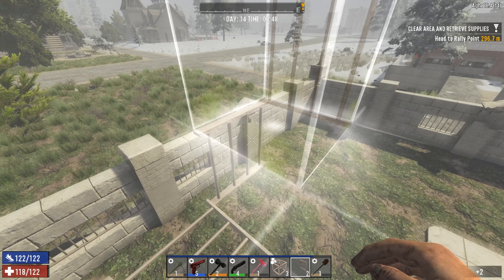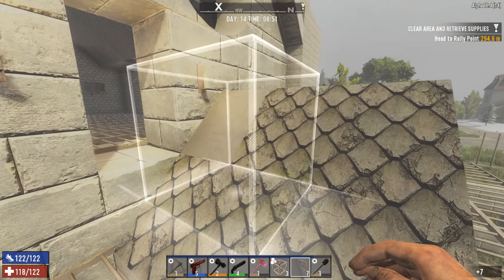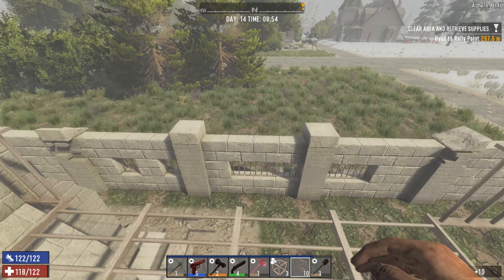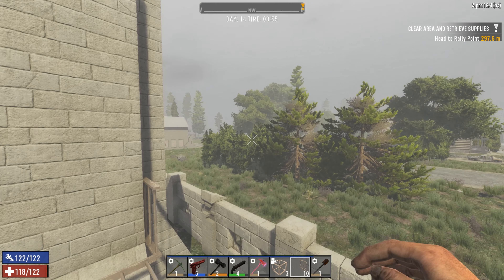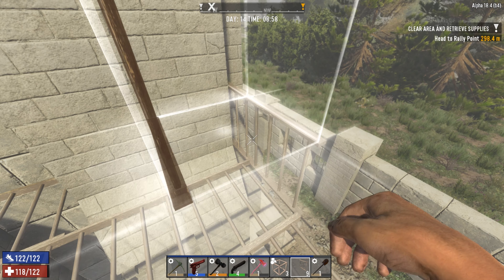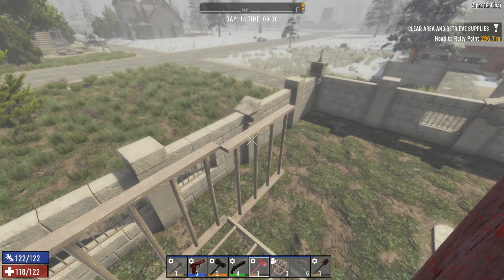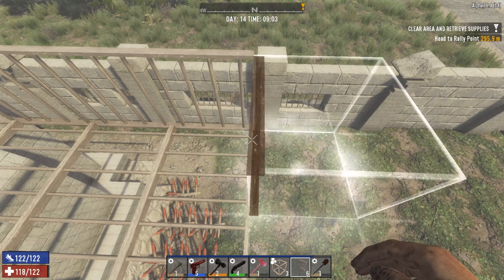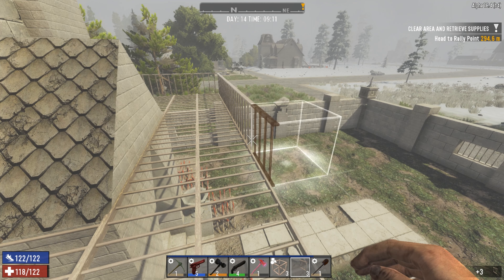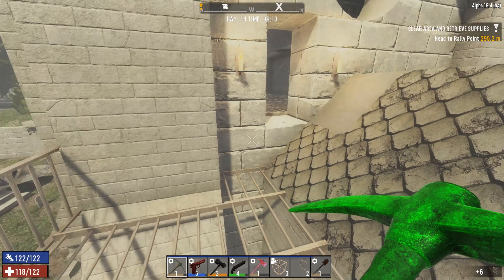My plan is to not be in the middle of shooting and accidentally fall off — which I actually did in an older game, not in Alpha 18 but in an early version of Alpha 17. I literally fell off my tower and had to run like a madman to escape the zombies. Anyway, I want to upgrade all this to iron, but obviously I won't be able to do that anytime soon.